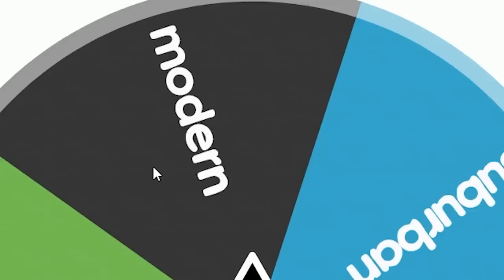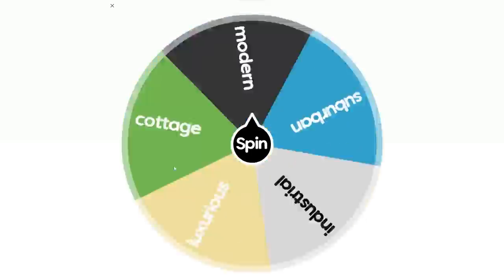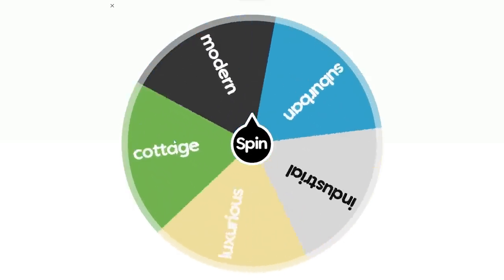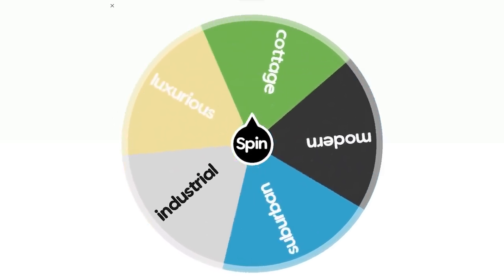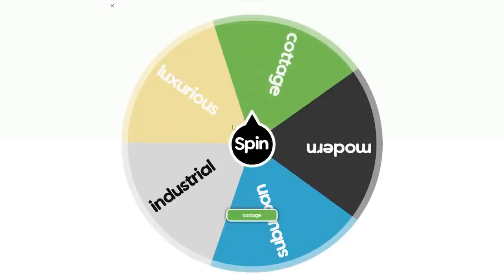The wheel can either choose modern, suburban, industrial, luxurious, or cottage style. I'm scared because last time I did luxurious and I don't want to do luxurious again. I really thought it was going to be luxurious. I'm so happy we got cottage!